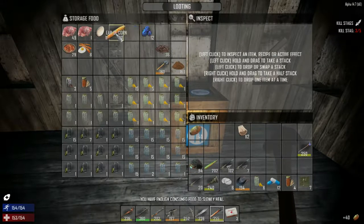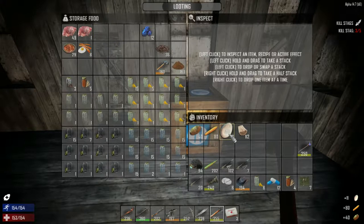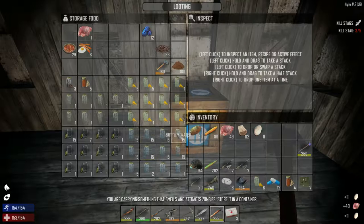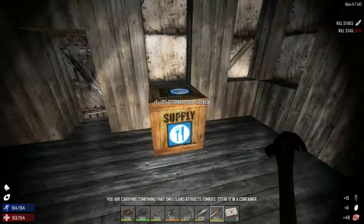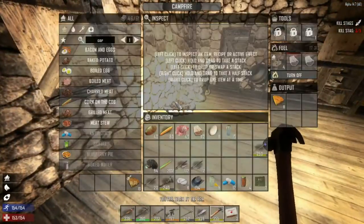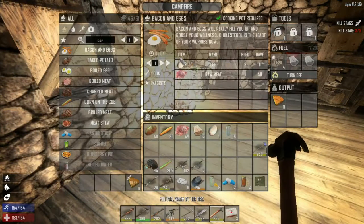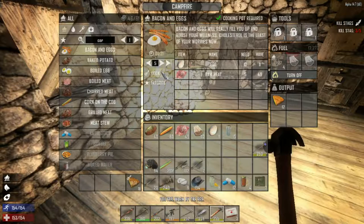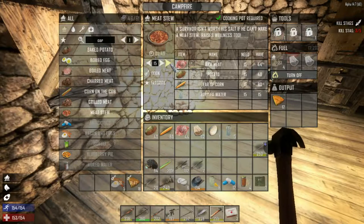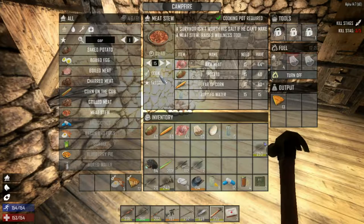We could make corn on the cob or maybe some meat stew. No eggs available right now. Let's grab some water and do some more cooking before daytime. Let's cook up some bacon and eggs — as many as we can. And then meat stews — let's make as many as we can of those, looks like 15.